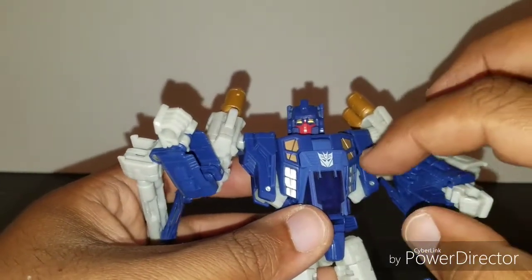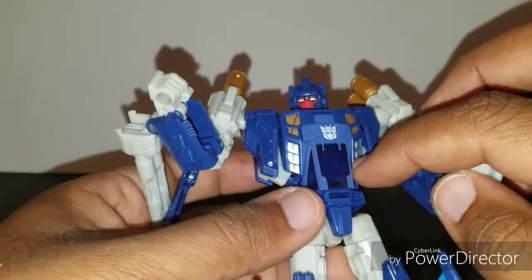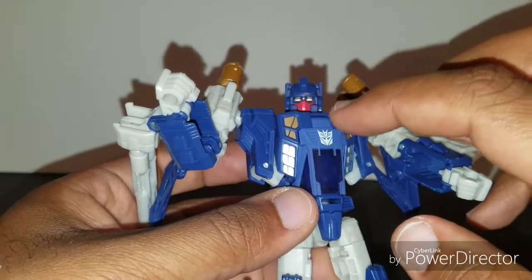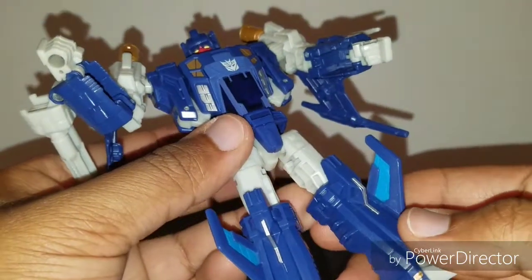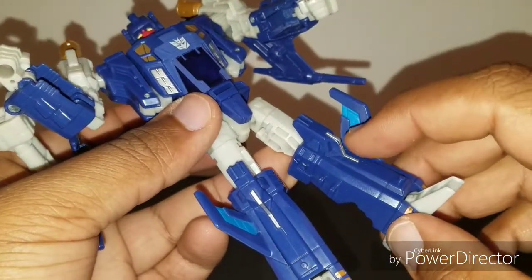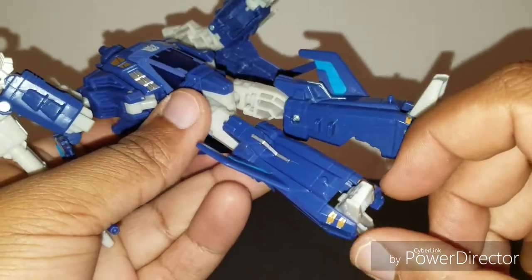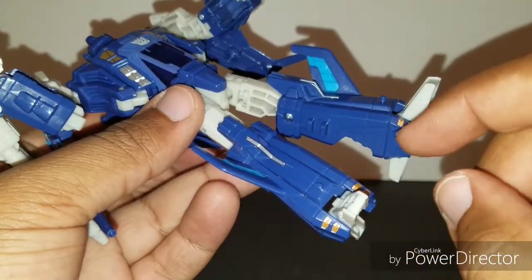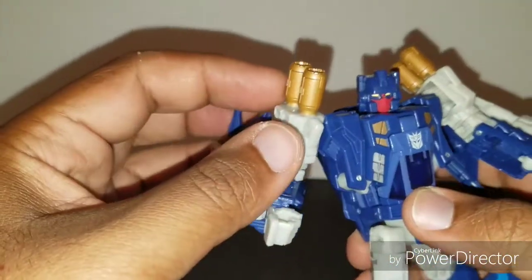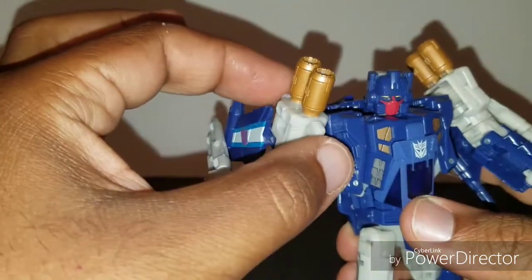He has gold accents on his chest and a little bit of silver paint on the sides, and a white symbol which looks really good — sets off really nice on him. He has blue paint on his tail fins right here on his legs, silver paint on the shins, and more gold accents on the sides of the feet.